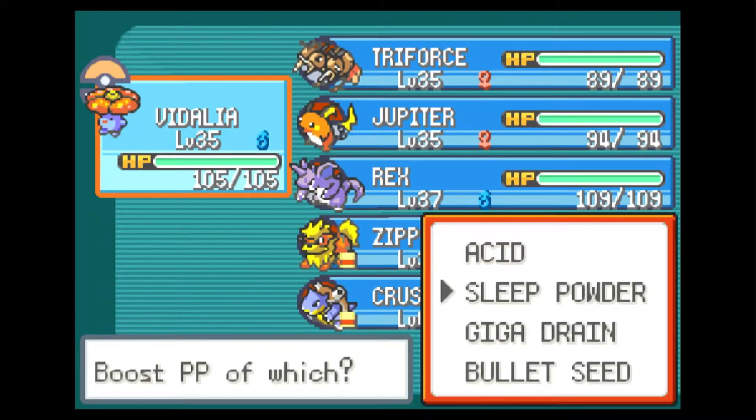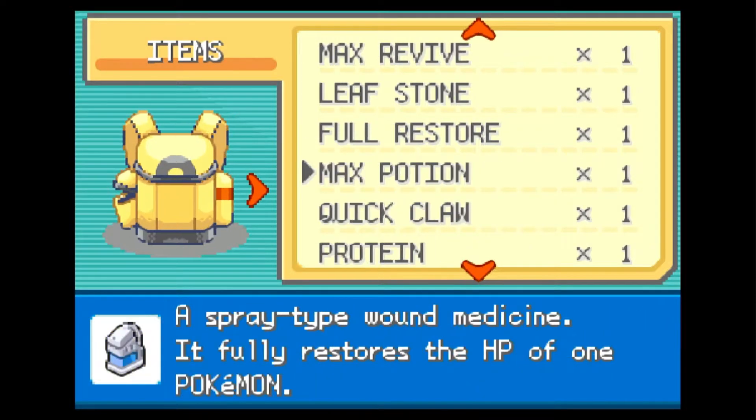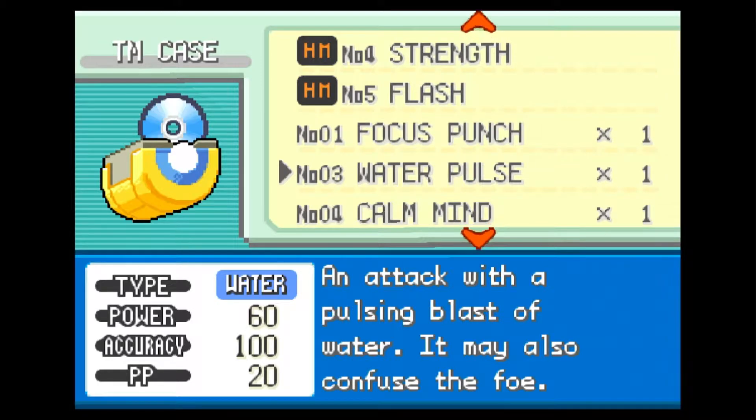Let's go into our bag. Here's the PP Up — we're going to use it on Vidalia's Giga Drain. It increased, I think, probably to seven, but we'll have to see. Let's go to the TM case now. Water Pulse, Calm Mind, Roar, Toxic — there we go.